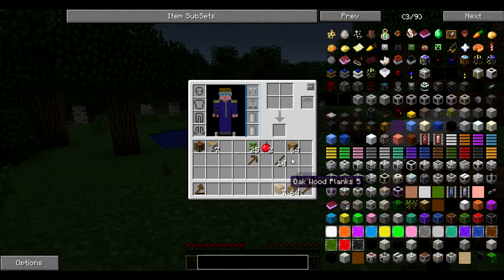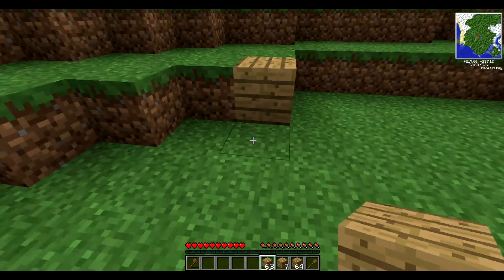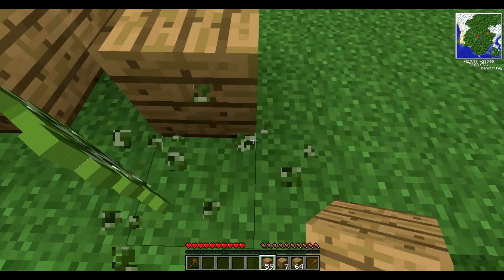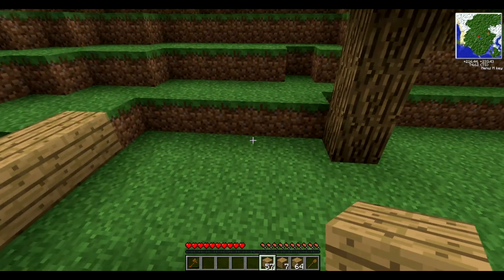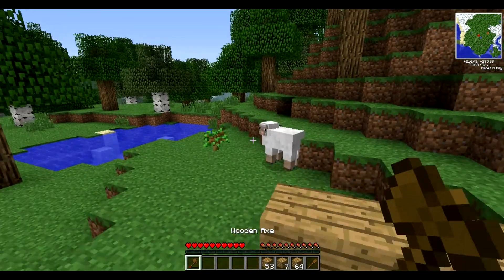I'm just going to use the oak wood that we have because right now I'm not too keen on a colour scheme, and we'll just build ourselves a basic shelter before it gets too dark. The first aim in Minecraft always plays the same - basically just survive. I'll take that sapling back and move that tree shortly. It only needs to be small, it's only for the first night after all. I don't have enough materials for a bed, but there is a sheep there - let's grab my axe and go kill the sheep.